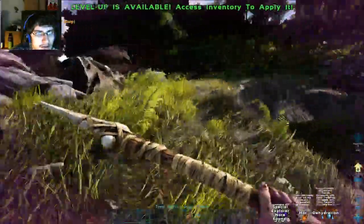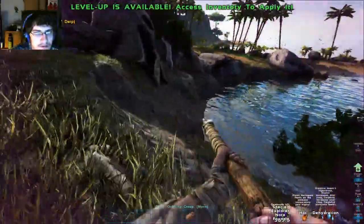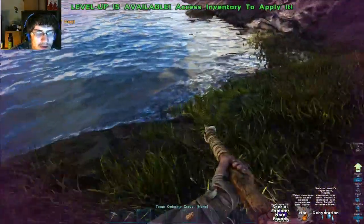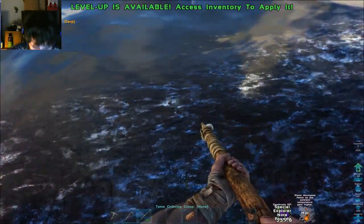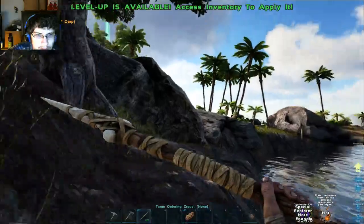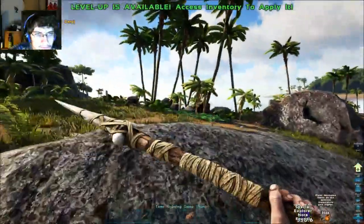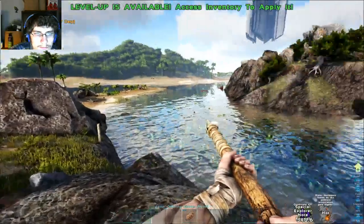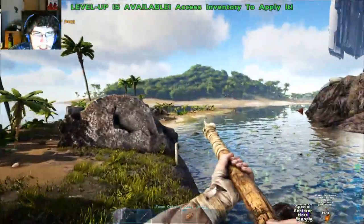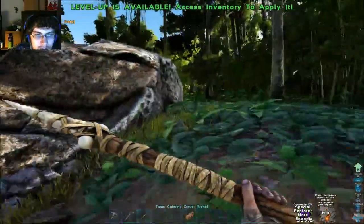I guess I won't get to read the explorer notes unless I find new ones. Let's get some water before I die of dehydration. At least it wouldn't be dysentery. The bridges — I used one here to cross over to that island so I wouldn't have to go across that water every time.